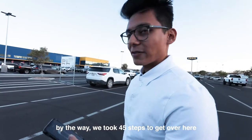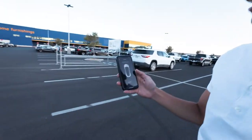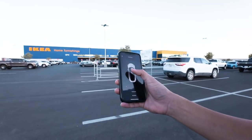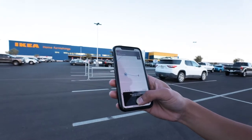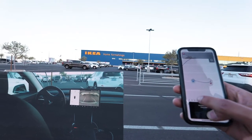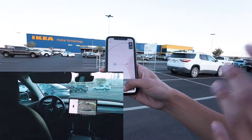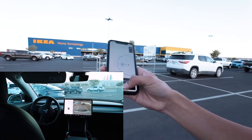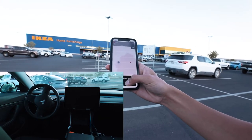By the way, we took 45 steps to get here — about 100 feet. The app disconnected from the vehicle and is trying to link up again. Picking a location — go to target. I'm holding the button. It tells me what gear it's in, which I didn't even know. Here it comes, it always pulls out so smoothly. But it just stopped again — I didn't even let go. Then it disconnected from the car again.